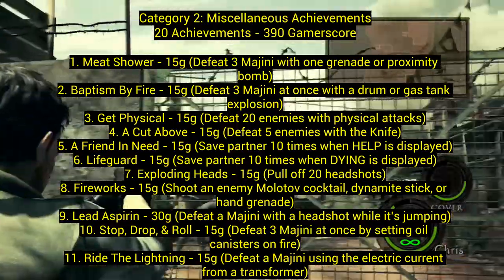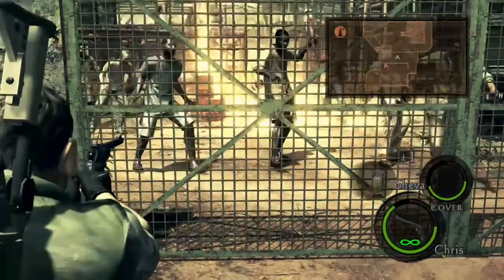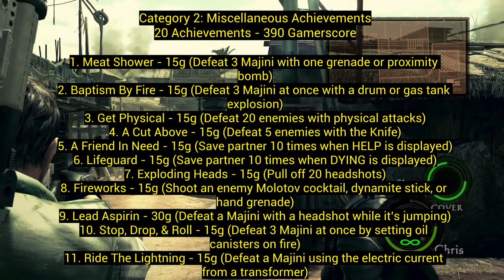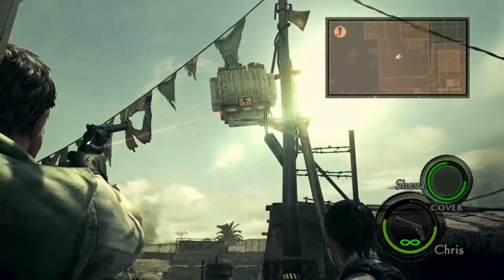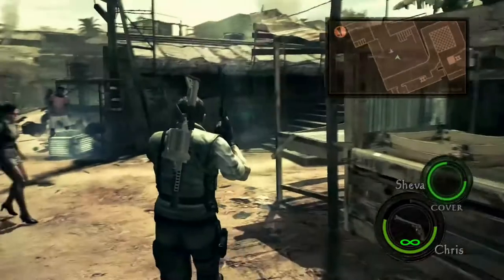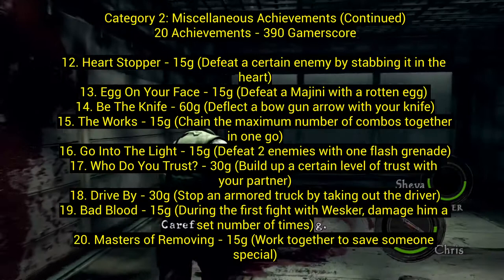Number ten, Stop, Drop, and Roll: defeat three Majini at once by setting oil canisters on fire — also doable in the first level. Number eleven, Ride the Lightning: defeat a Majini using the electric current from a transformer — same exact spot. It's almost like they wanted you to get all these achievements in one level. You can do all 11 of those in the first level.